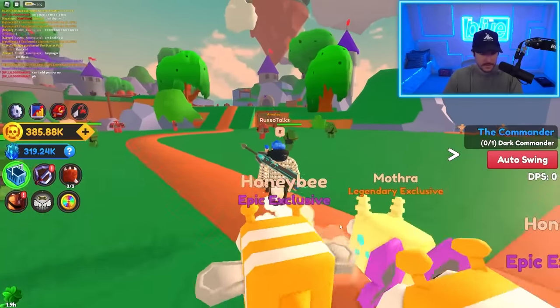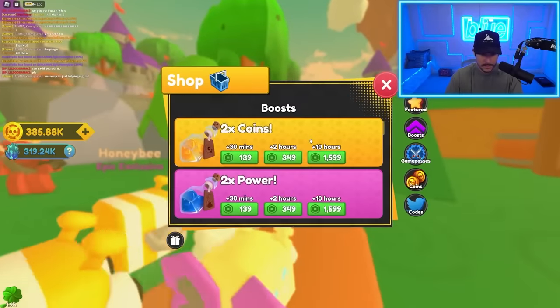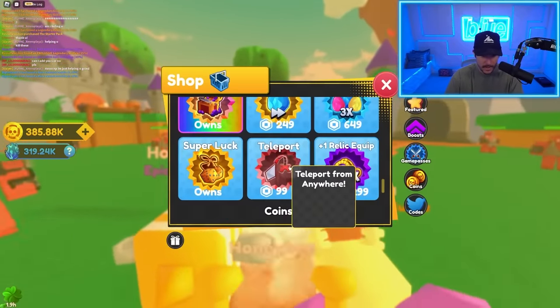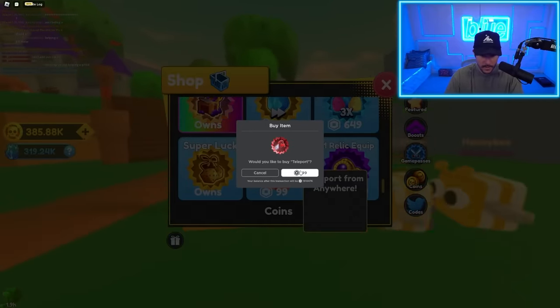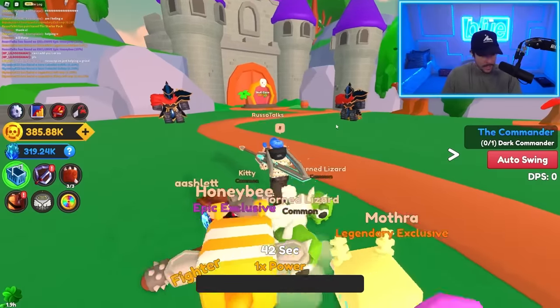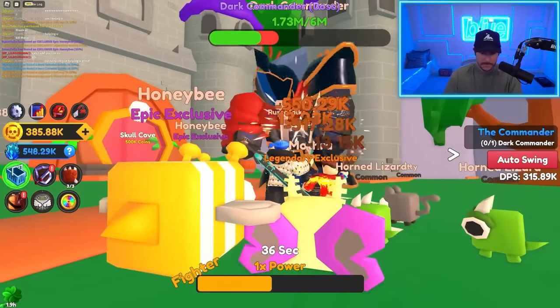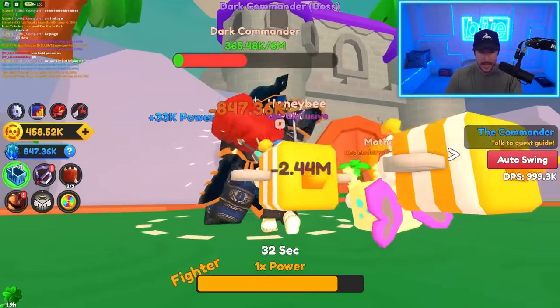Now we have to defeat the Dark Commander. Is that the final boss? We're going in, and honestly we need to get teleport at this point. It would be so much better if we could just not have to run around — teleport for the win. 99 Robux is not too bad. Now we can teleport. This is the Dark Commander — we need to defeat one. Easy. And I got a hero's eye.